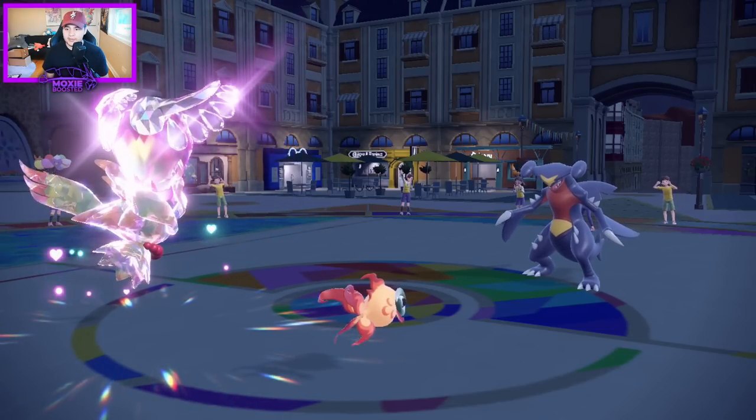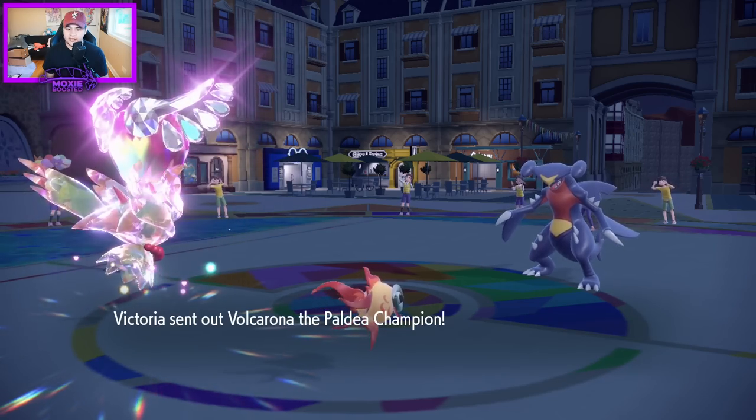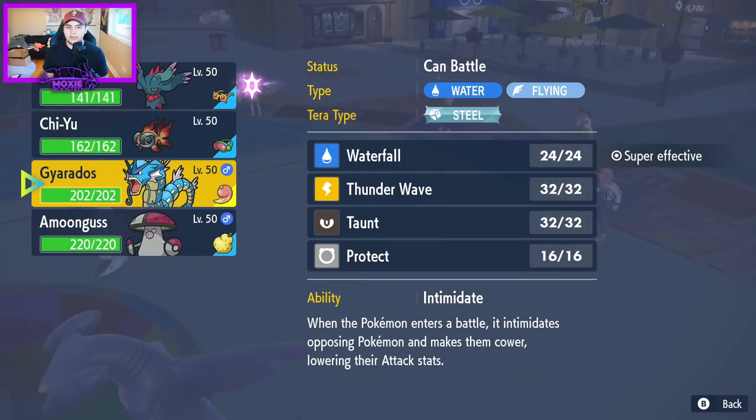If there's no Annihilape coming out, I can actually safely swap in my Gyarados, get a nice Intimidate off, and Moonblast the Garchomp — it might Tera up. I don't really mind. The last thing I want to see is an Annihilape. Volcarona is actually on the list of things I don't want to see either.